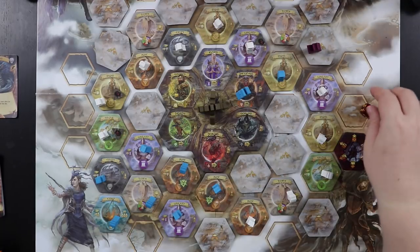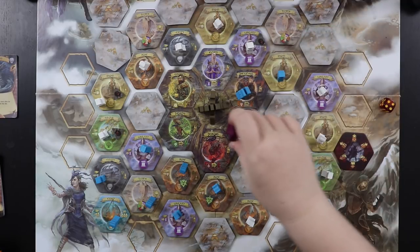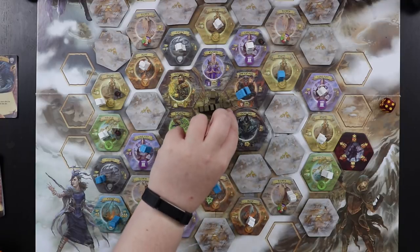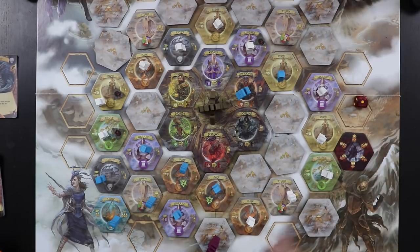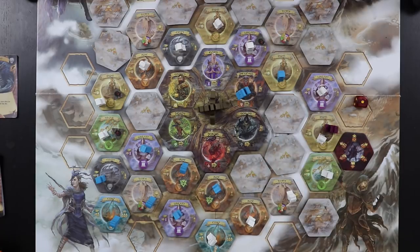Now it's the warlord's turn again. He was in the outer ring, going to the inner ring this time, and he rolled a four — straight down. He's almost definitely going to cause some trouble for me. He rolled counterclockwise, which means he's actually not going to mess with me; he's going to go into spaces he's already been to. So it's one — he'll uncover a camp, claim it — two, three, four, five. That actually wasn't too rough of a turn for me.